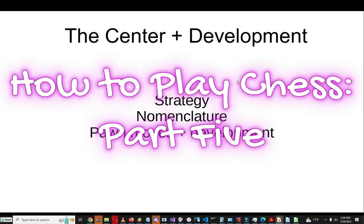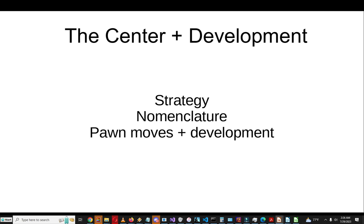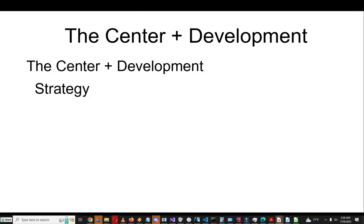This is how to play chess, part five. In this part we're going to develop our strategy to where we can make our first move. We're going to study the center and development, including strategy, nomenclature, and finally pawn moves and development.